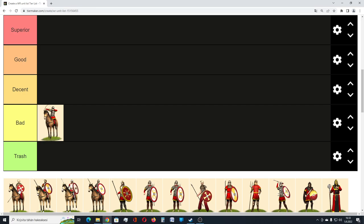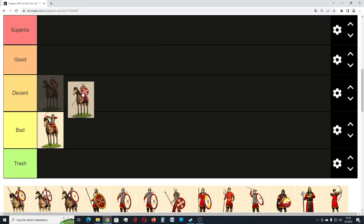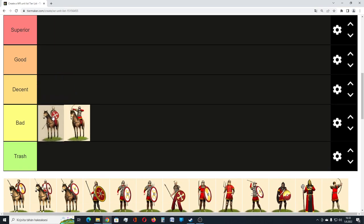Then we have the Roman Light Cavalry, Foederati Cavalry. Their morale is quite poor, you can recruit them quite easily, and they are not that expensive, but their utility in battle is quite limited. You cannot charge a solid enemy and expect these guys to prevail. You can use them to hunt down light missile units, but if the missile unit has decent enough melee capability, it may actually be able to route this light cavalry. So because of that, I think it's also a pretty bad unit.